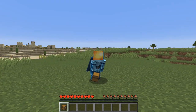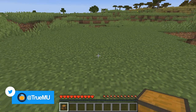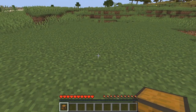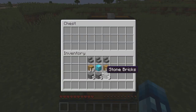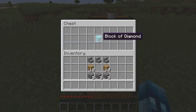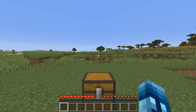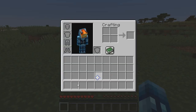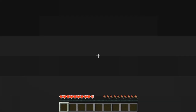Definitely go check out his video on how he created this house, it's pretty cool. To start, you have to put down a chest — this is how we're gonna craft the house. In the chest you put your block of diamond in the middle, 10 planks on each side, cobblestone up top, and stone bricks at the bottom. Then you take your nether star and drop it on the chest.